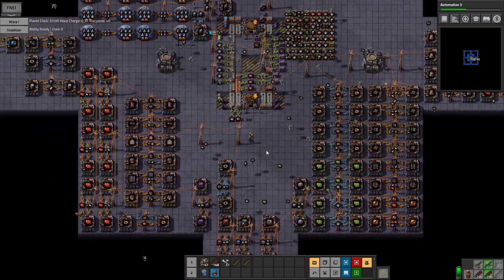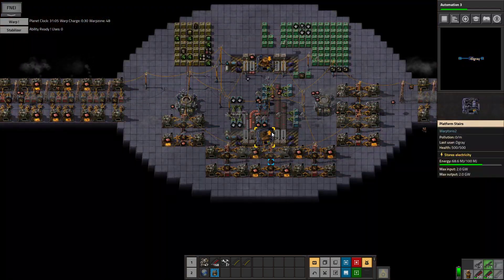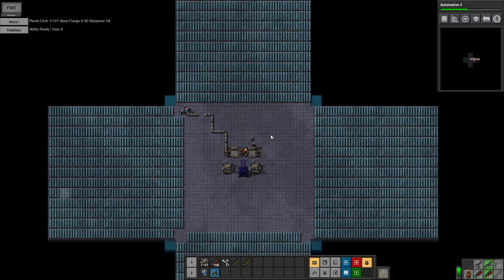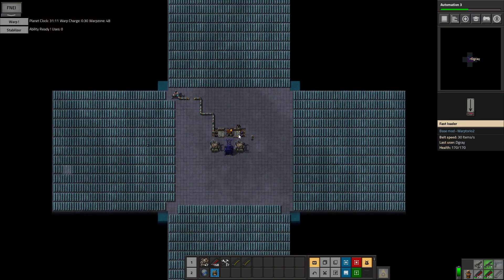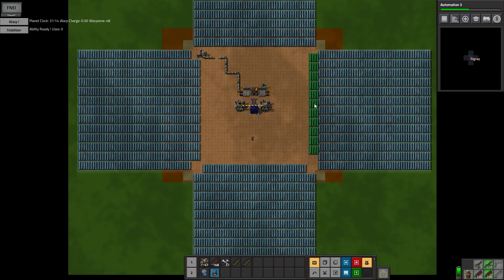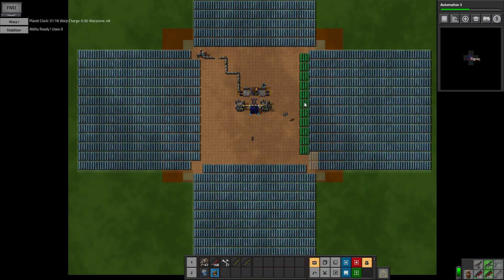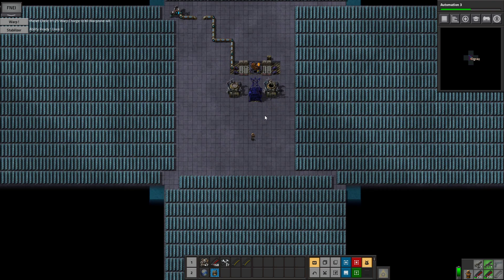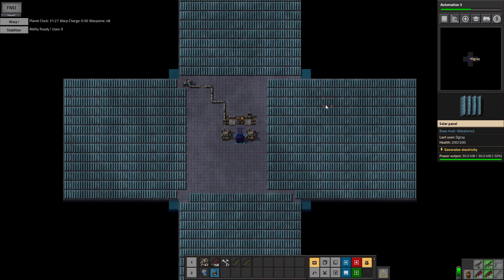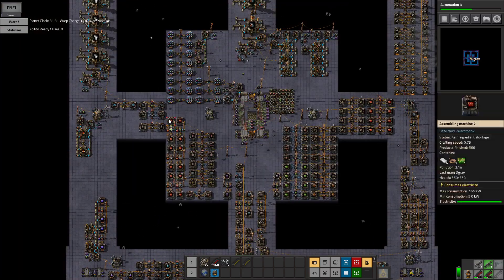We could expand that, or we could also just take a small amount of solar panels downstairs and set that up. We also want to fix some more input of different resources. But let's do this for now to give us a bit more, and then let's go and place down our harvest platform.